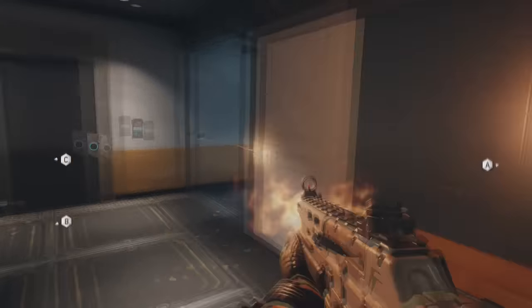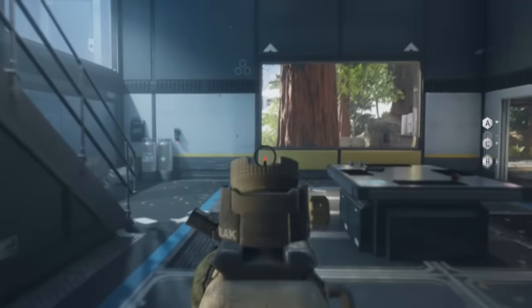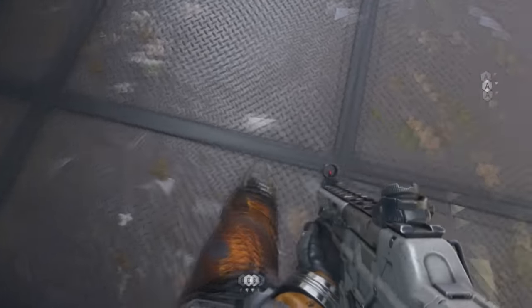Okay guys, so you want to head over to the portion of the map on Redwood that I'm at right now in this room. And if you actually look at this windowsill ledge, you want to jump up on the windowsill ledge and do the backwards mantle glitch into the wall.